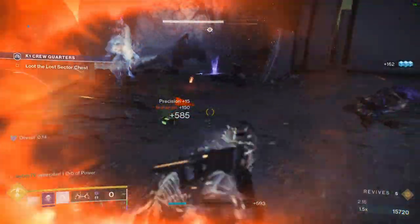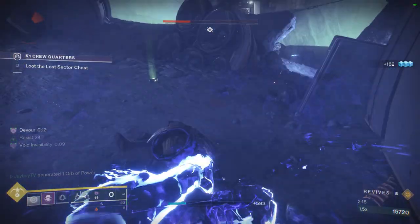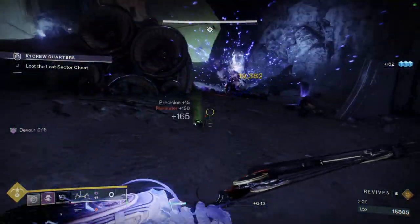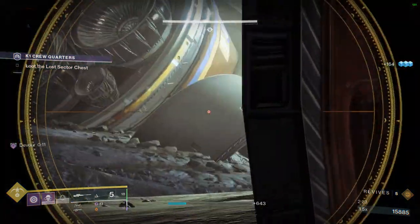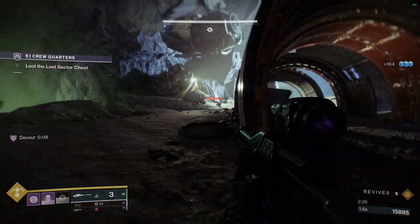It's worth noting that there is a very large emphasis on the word ally — you don't generate any energy for making yourself invisible, and that's just how the exotic balances itself out. That's fine, because this is what Gambler's Dodge is for. That is the entire reason it's here — specifically to compensate for that.